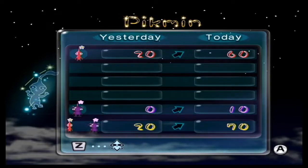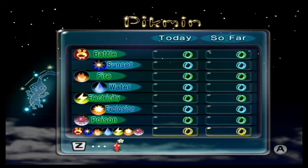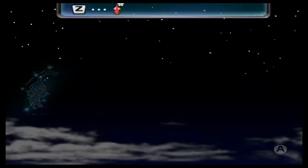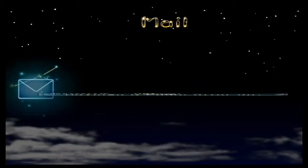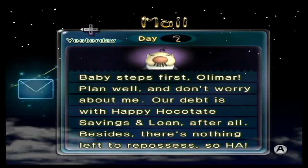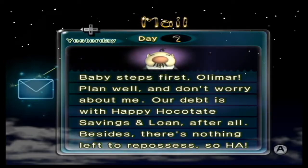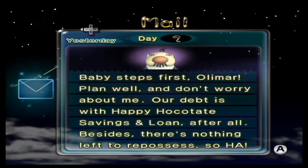We also have purple Pikmin now, and we have a grand total of 70 Pikmin, and still no casualties — over 500 Pocos earned. Baby steps first, Olimar. Plan well, and don't worry about me. Our debt is with Happy Hocotate Savings and Loan. After all, there's nothing left to repossess, so ha!